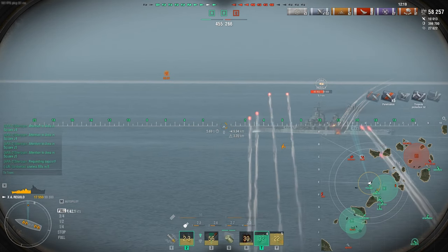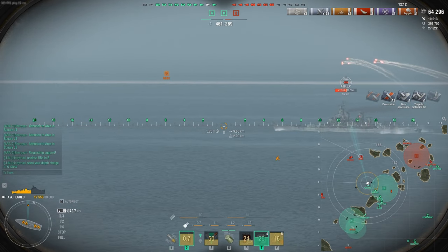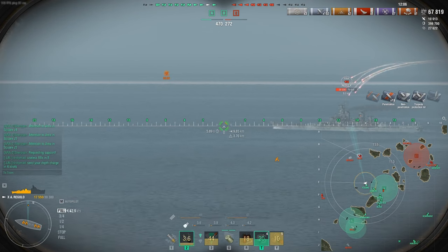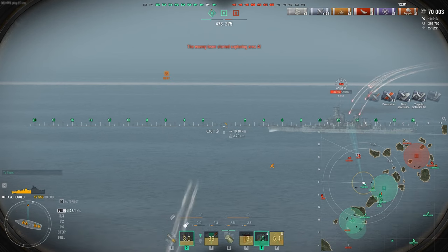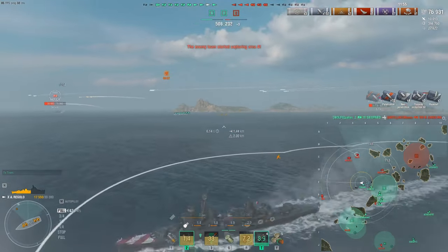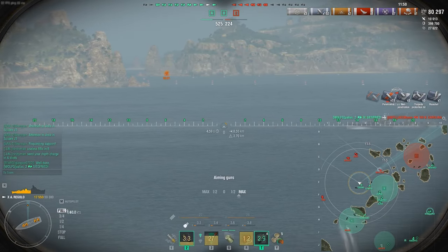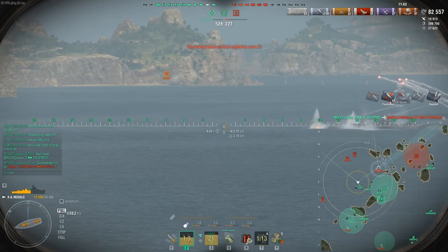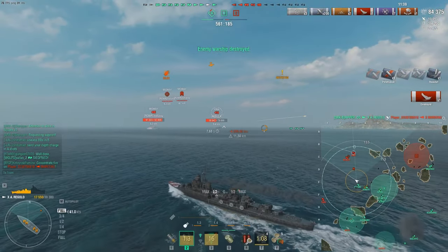Trying out the HE shells to start a fire. Now switching to SAP shells — SAP is doing better. You've got to build for range to get to 11.5 kilometers, since the base main battery is only 9.6 kilometers. If I wanted to build purely for SAP guns, I'd honestly pick the Forrest Sherman — it fires at literally one and a half second reloads compared to this, with way, way better fire rate. Another ship goes down.